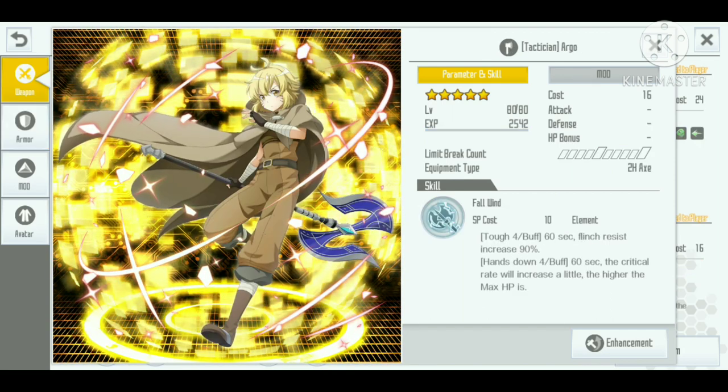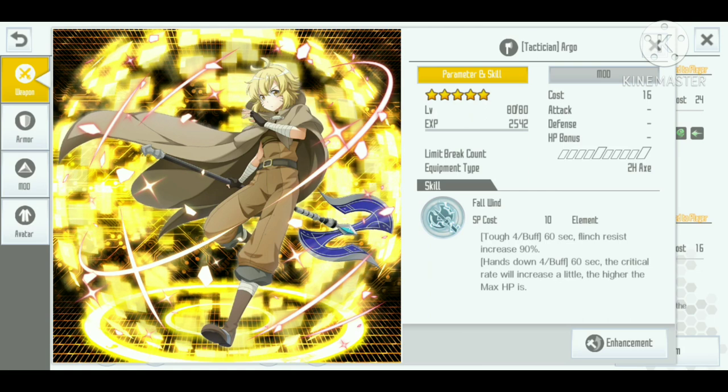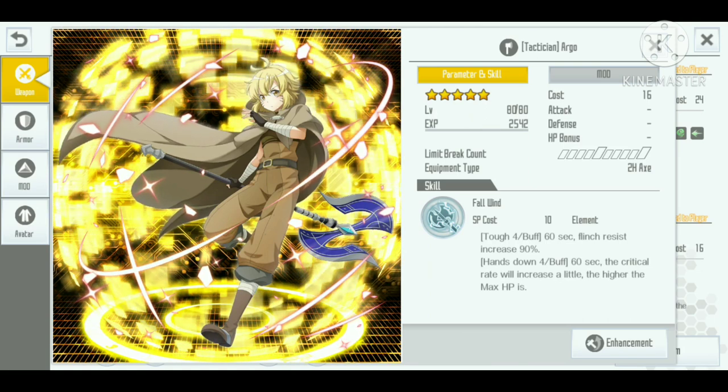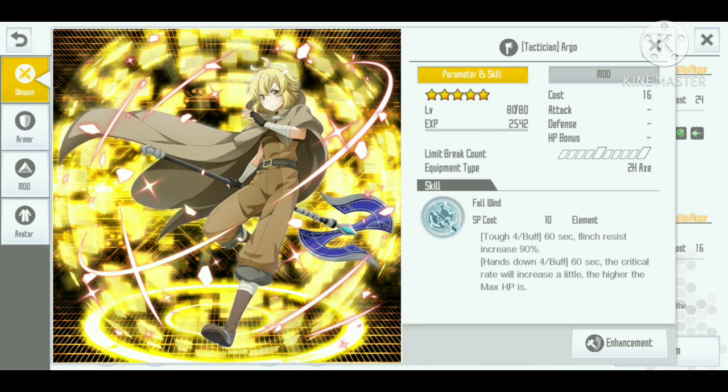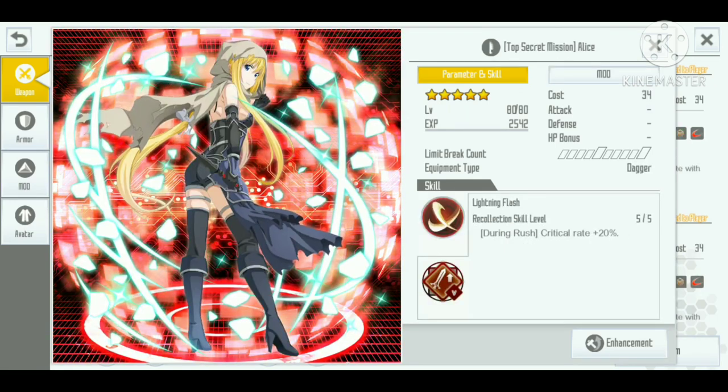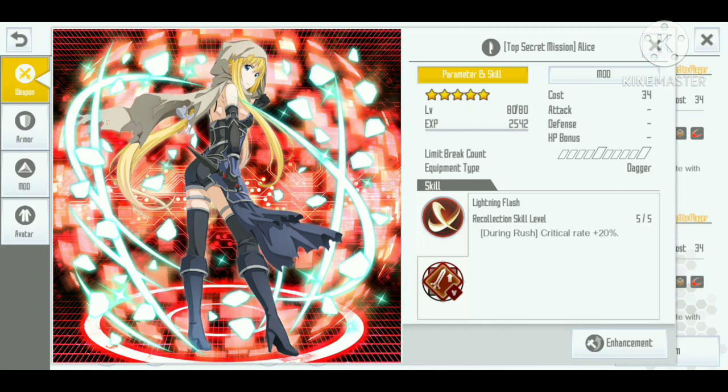The best critical rate skill is Tactician Argo, which increases critical rate based on HP — and HP is important to have high, especially when using axe skills for additional damage. There are also awakening skills with awakening effects that increase critical rate, which are good alternatives if you don't have other strong critical rate options.